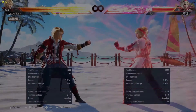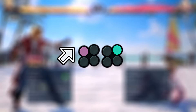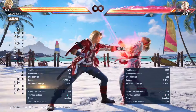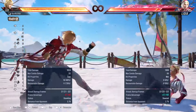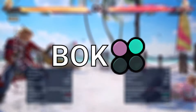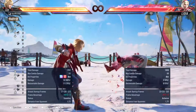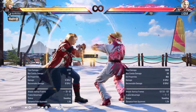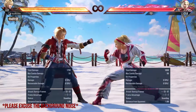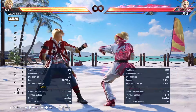We're gonna start off with the minus 13 punishes. Leo has up forward 1,2, and if they don't back roll you can potentially get guaranteed attacks like a storm. You could also get this if they stay on the ground, so you can potentially scam a lot of damage in this scenario. Up forward 1,2 would be optimal. You could also do down forward 4 if the move has insane pushback, so bear that in mind.